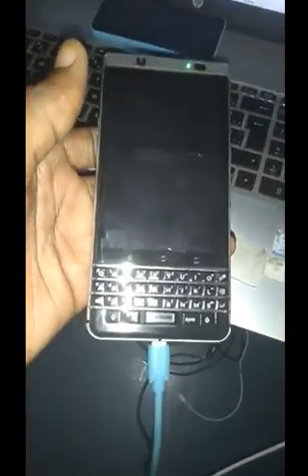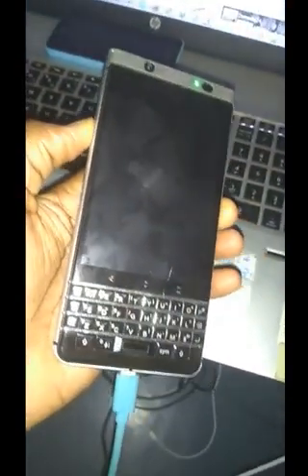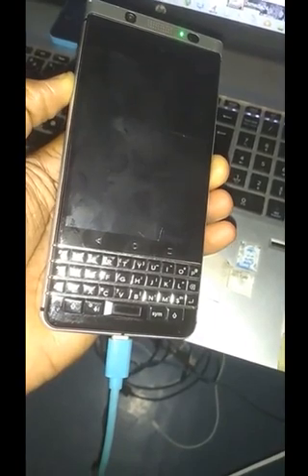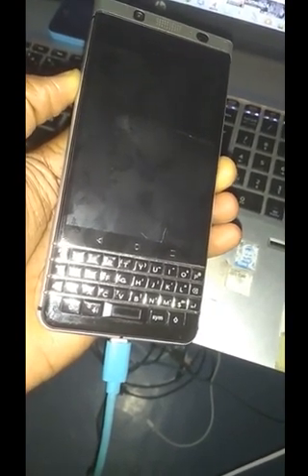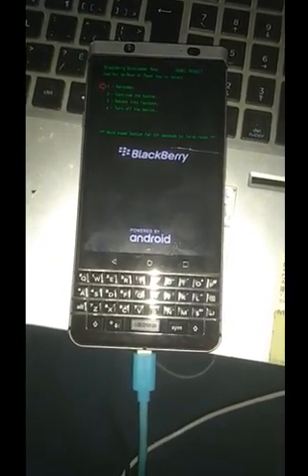This BlackBerry is the BlackBerry KEYone. You're going to download the right firmware for it, but before that you need to put the phone in fastboot mode by using the volume down and power key — just hold both of them for some time. There you go, fastboot mode. That's the mode at which you can reload a BlackBerry KEYone.